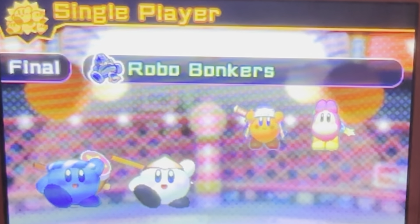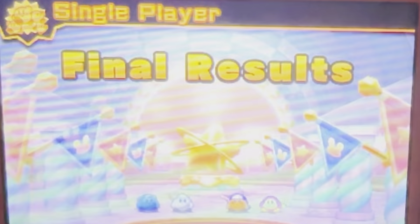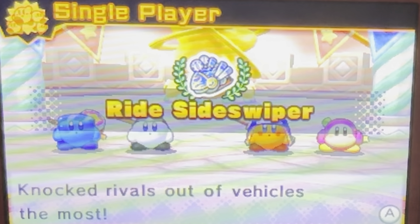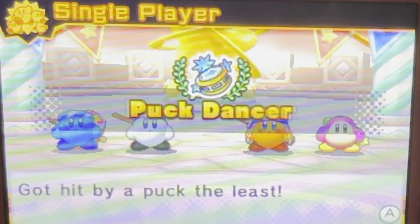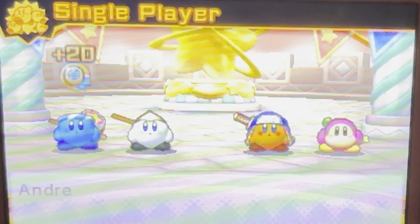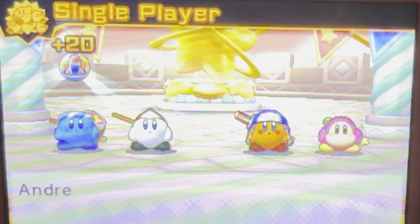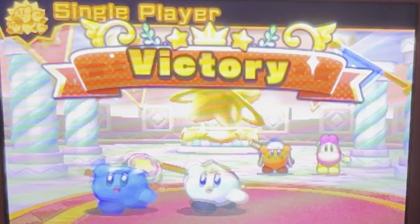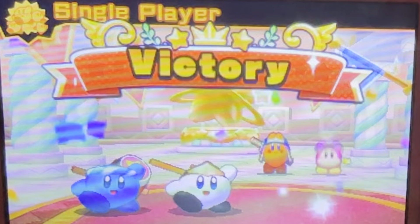Man, Kirby is just a beast with hammer. The hammer ability is really amazing — no matter what, you can just get the job done. Battle bonuses: ride side swiper — knock rivals out of vehicles the most — goes to CPU 2. Got hit by a puck the least goes to Andre. Hit Robo Bonkers with the most missiles — that's me. And the winner is Team Kirby!